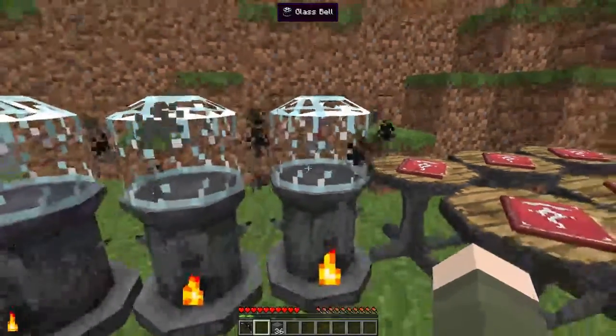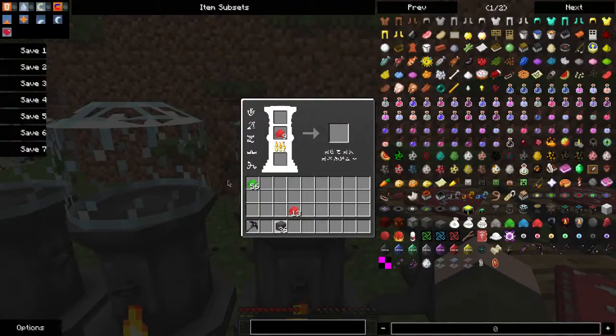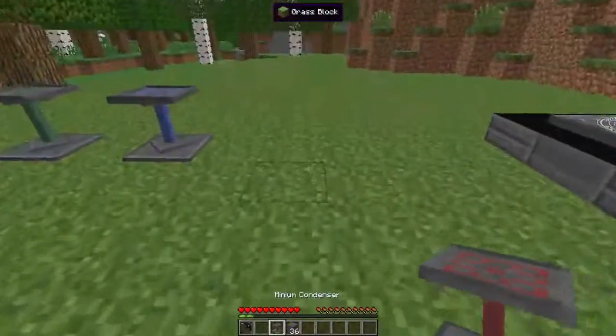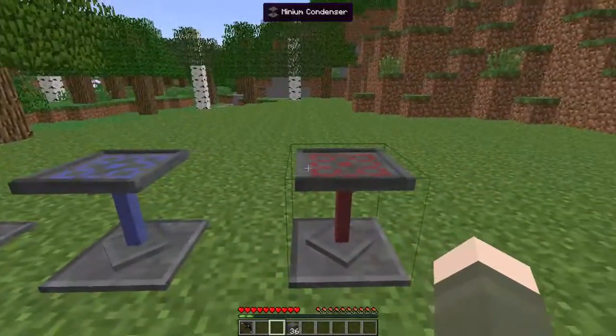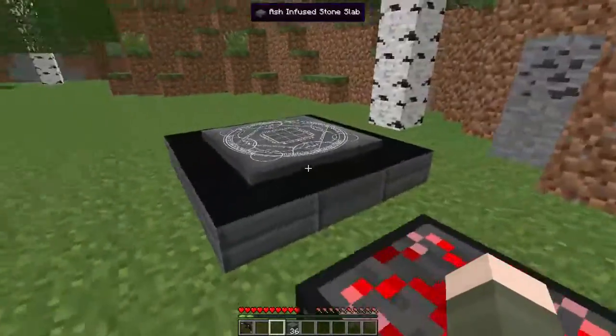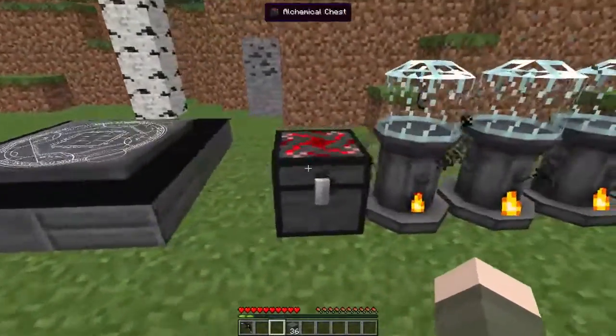It's probably the best option if you're going to do any automation with it. There's the three condensers. On the top left slot is the item you want to make, and the top right slot is your tome. You're going to need to learn the items in order to condense them, because it works similar to the Transmutation Tablet.